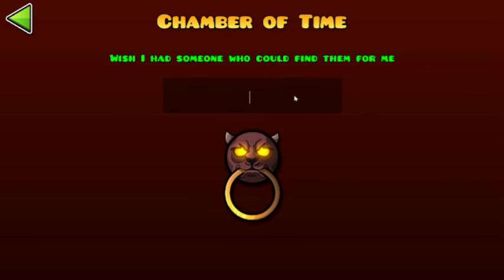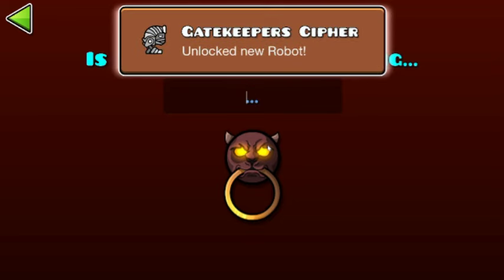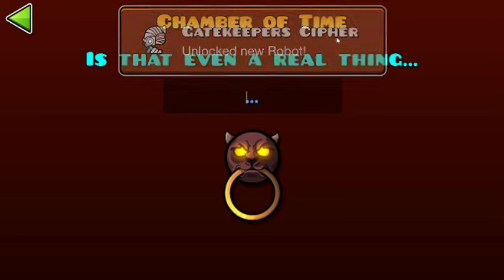For the next code in the Chamber of Time, we have GiveMeHelper. This code gives us this cool Egyptian-looking robot.